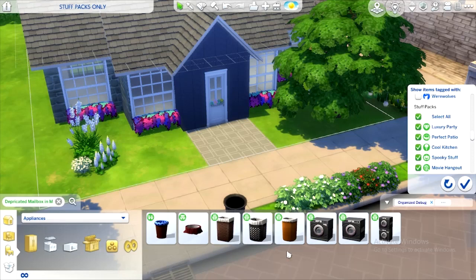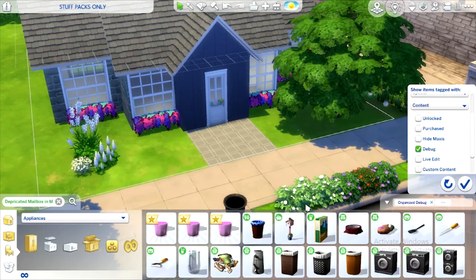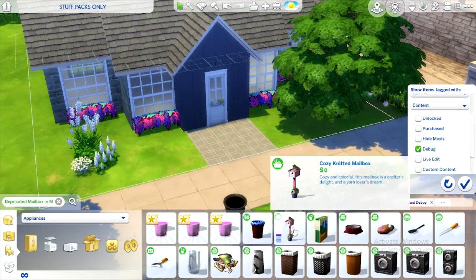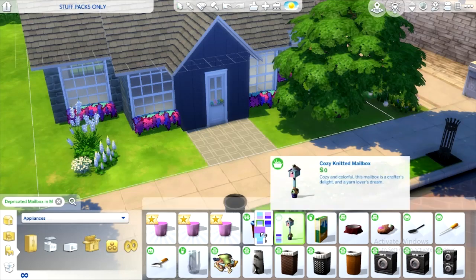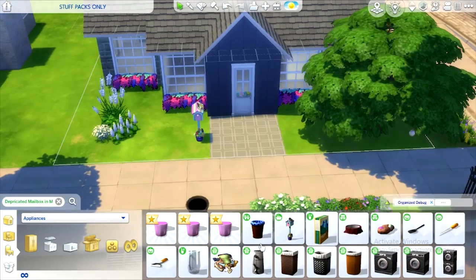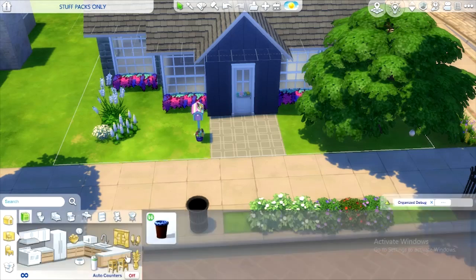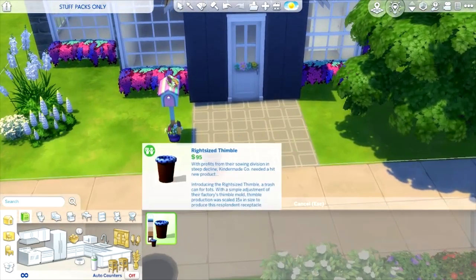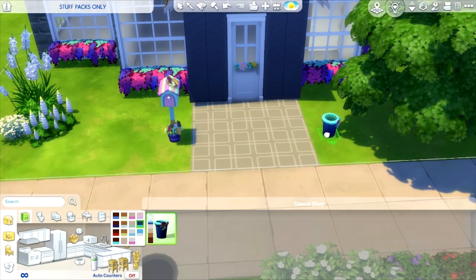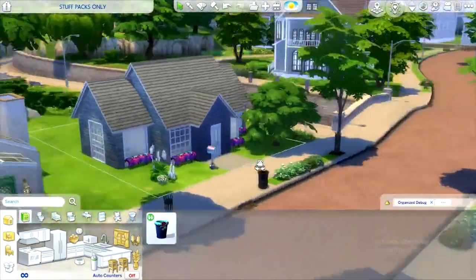Yeah, here we go — let me turn stuff packs back on. Let me find it — I know there's one. Organized debug unlocks — where is it? Here it is: the Nifty Knitting mailbox, perfect — we can definitely have one. Are there trash cans? I didn't even think about that. Let's look at the kitchen — oh, wonderful little thimble. That's so bad. All right, that's the outside pretty much.